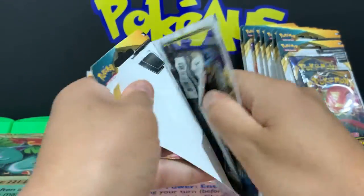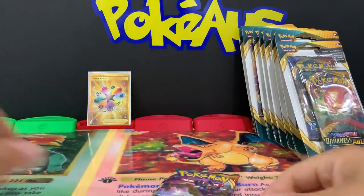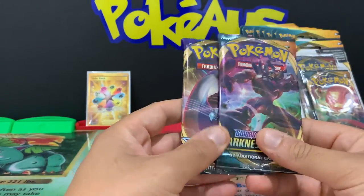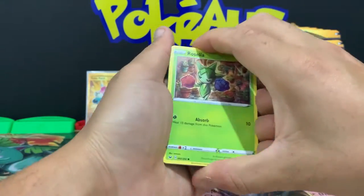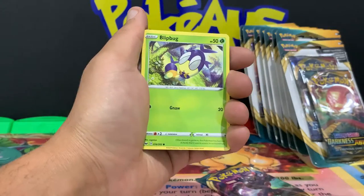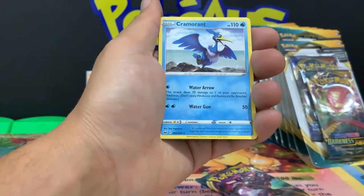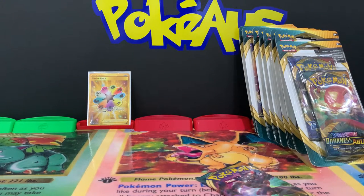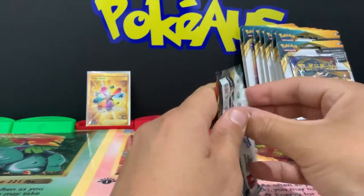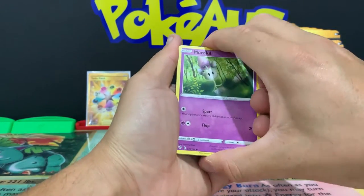Let's go for the second bonus blister - I absolutely love these bonus blisters, I'm very happy opening them. Even though they look awesome sealed, it's just two booster packs for the price of one, which is absolutely amazing. We got a Cramorant non-holographic rare. I'll be giving all the code cards away to TCG Online Pokemon players.